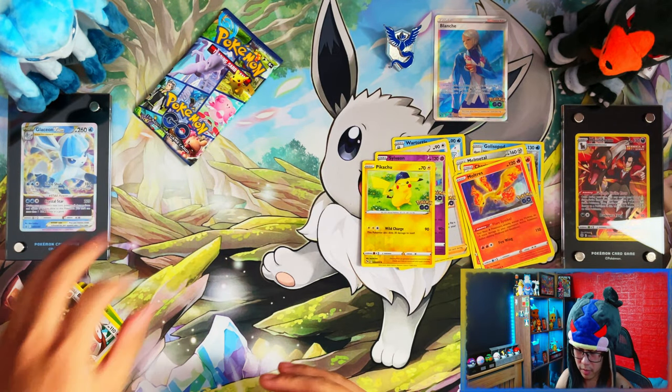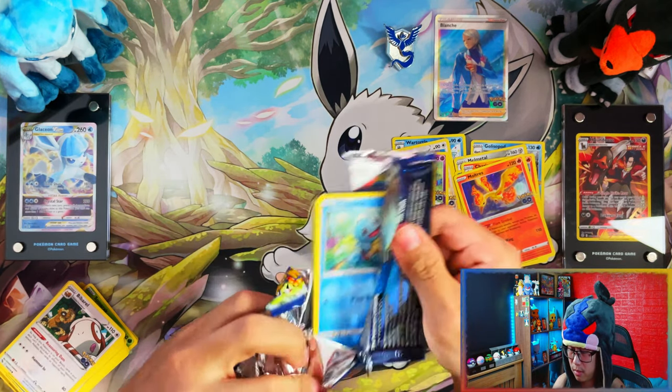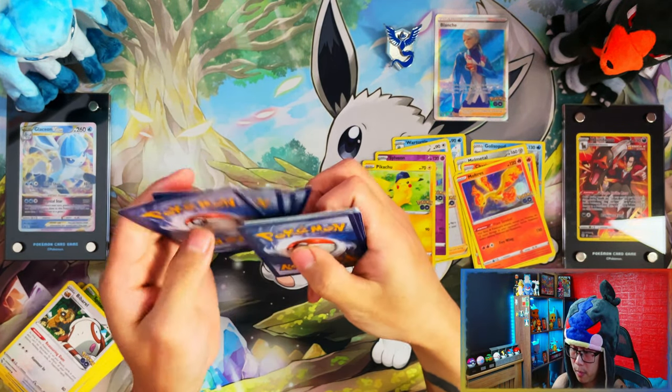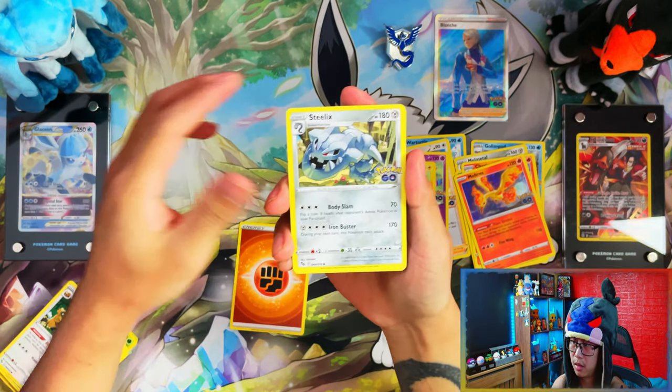Wow, this is terrible — this is absolutely terrible. Five packs in and all hollows so far. This is terrible. I mean, you do get these types of boxes hopefully — and it's my team as well. My team is letting me down right now. My secondary team, high five — hopefully that isn't going to let me down.